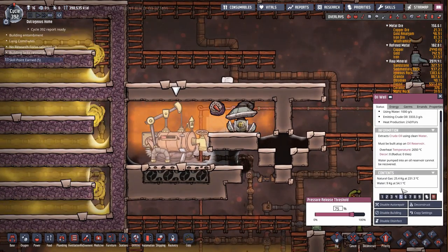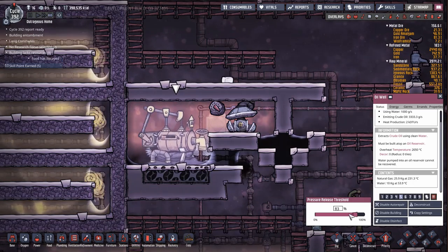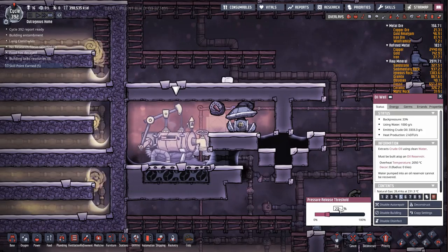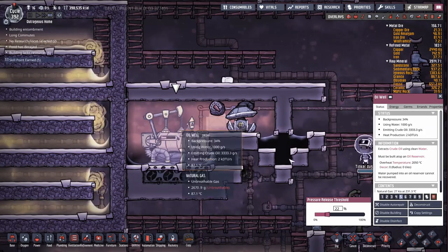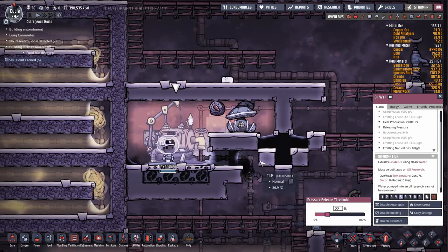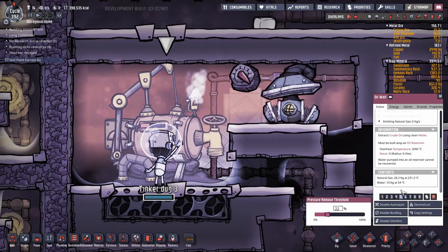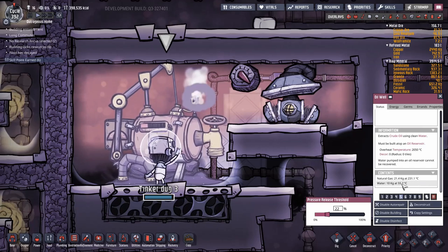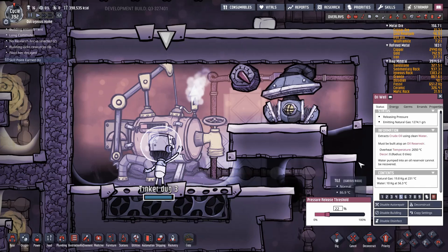The natural gas is down to 231 — not too bad. We're going to trigger this right now and drop the back pressure to 33%. At 75% it would keep working up every 25 cycles, so I want to slow this down to have a quick look. Once the duplicate starts venting the steam by pulling that lever this stops working. The 10 kilos of water in there are staying in there and the temperature is going up — 55, 56 — because it's stuck in there while the oil well is not active.